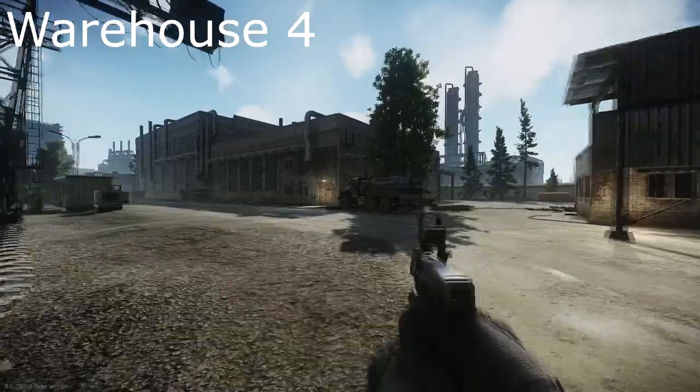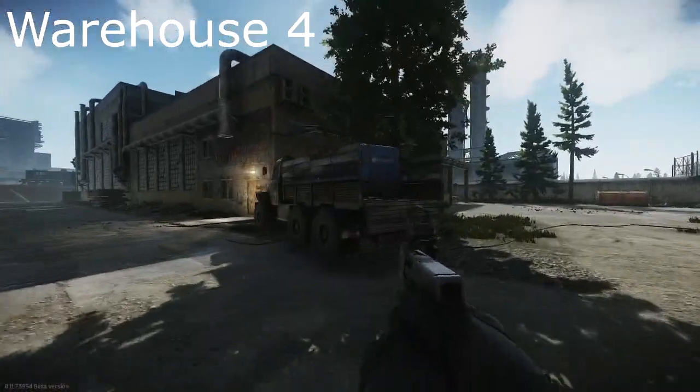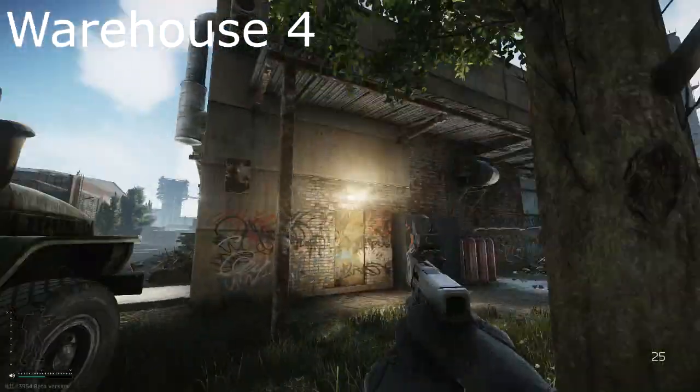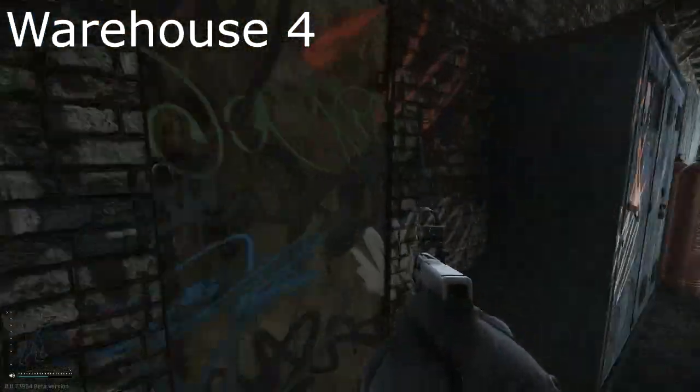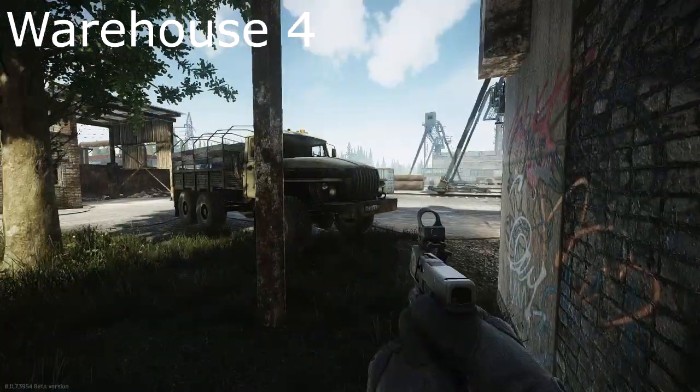Next up we have Warehouse 4. It can be a little bit tricky to find if you don't know where it is, but basically it's just this door. You just stand at this door and you'll be leaving.